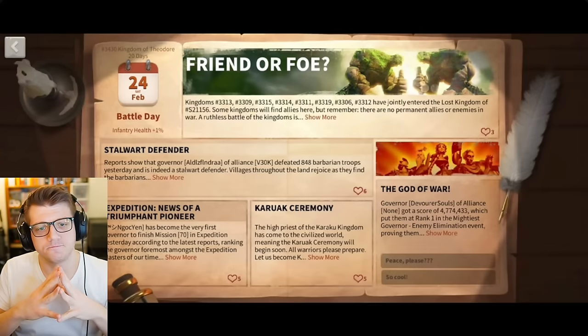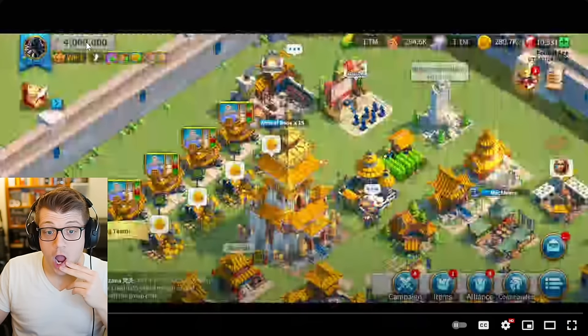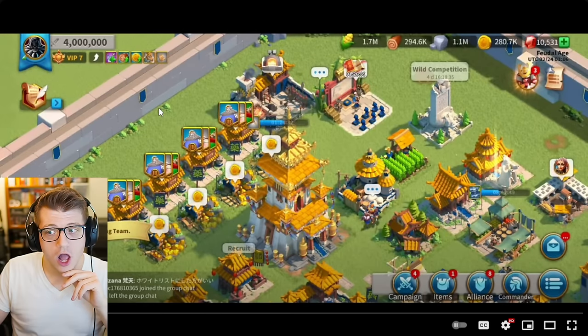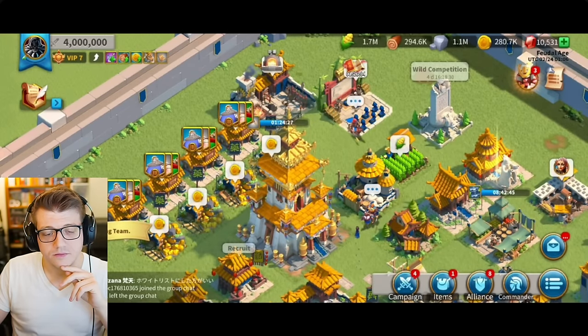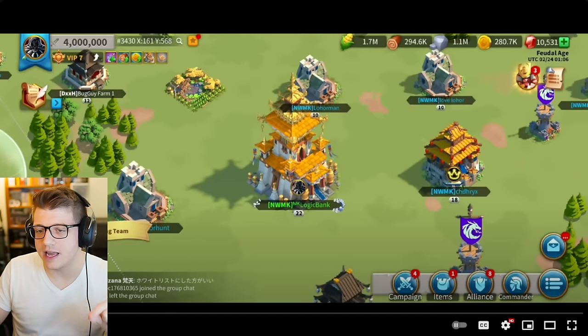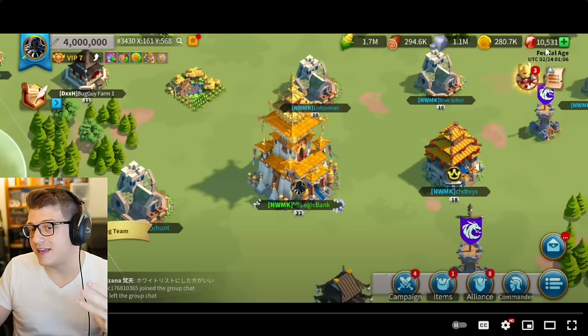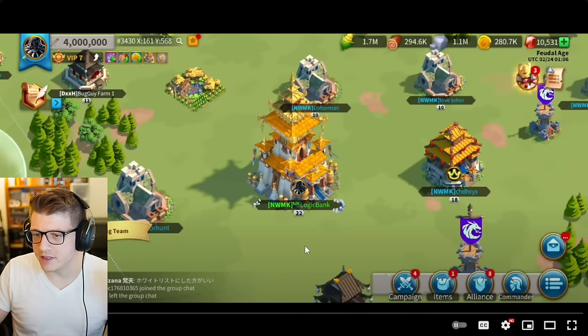Kingdom 3430 is on day 20. His account is four million power — that would be pretty impressive free-to-play for a jumper account, but this is not a jumper account; it is a sleeper account. Day 20, free-to-play, VIP 7, over 10,000 gems, and four million power — that's pretty good. Also, this is the Hidden Lotus city skin, which is typically really hard to get as free-to-play.